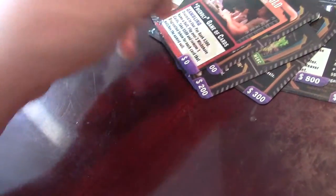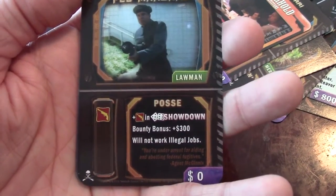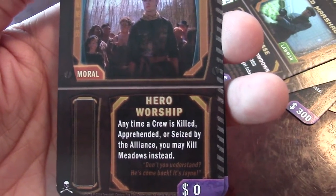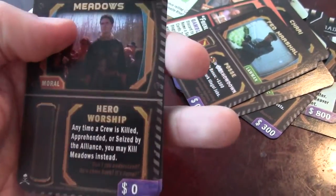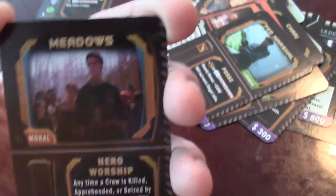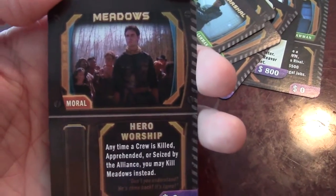I think they should have more gambling cards in the deck. Next up is another Lawman — plus one in showdowns, bounty bonus, doesn't work illegal jobs. Meadows: he has no advantages on his name and he's free. Why would you want Meadows? Because any time a crew is killed, apprehended, or seized by the Alliance, you can kill Meadows instead of that character — you can save that person from death by sacrificing Meadows.